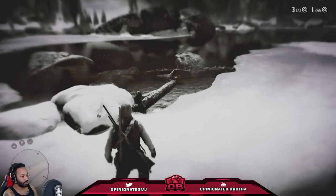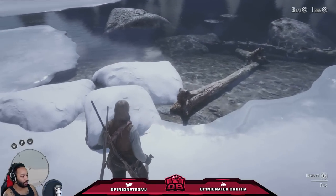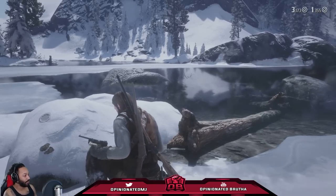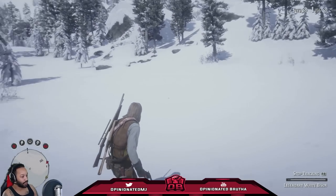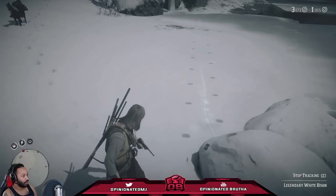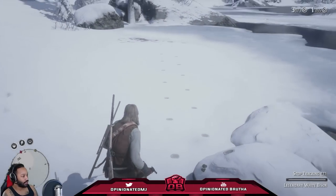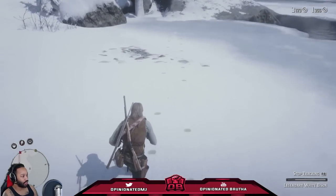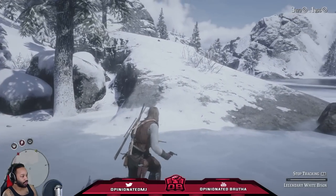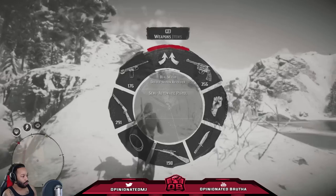Go to the question mark and that's where you can start the hunt. Let's inspect it and we'll start tracking this legendary bison. The legendary bison does have some nice animal parts. You can barely see it in the snow — that's going to be tough. All right, there are the tracks.